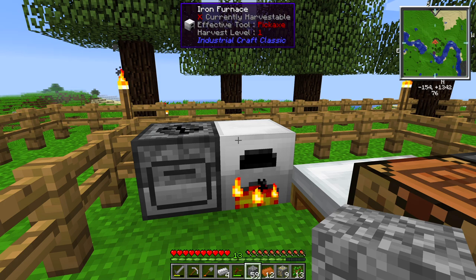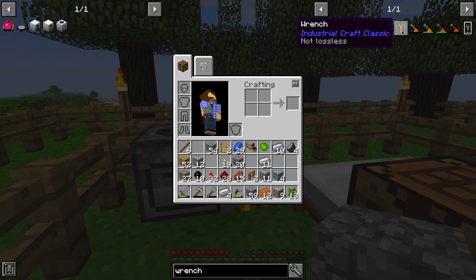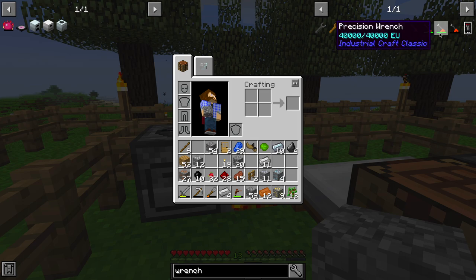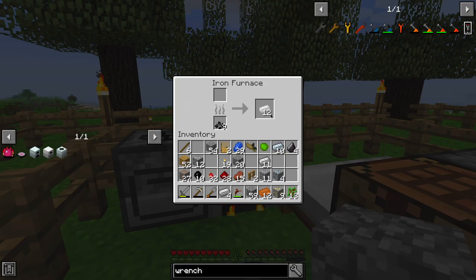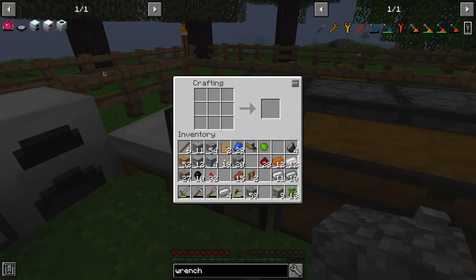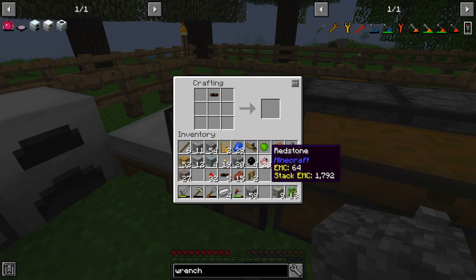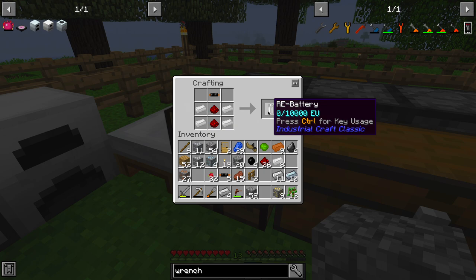We're going to start with the generator, which requires some insulated cable. The recipe is insulation to either side of a copper cable — that gives us six cables. Copper cabling, redstone down the middle, ten refined iron to either side, and a battery gives us our generator. Placing it outside here, and we'll get rid of this inner segment of fencing — the inner fence was always a silly idea. I'm pretty sure the stone macerator and iron furnace can be broken without consequences. Let's verify — yes, we get the iron furnace back.